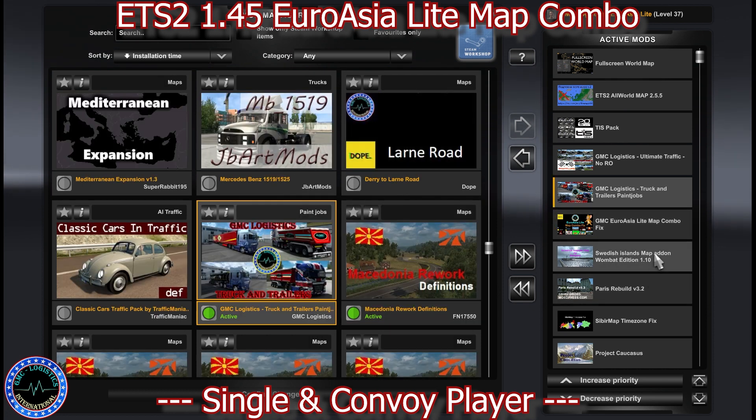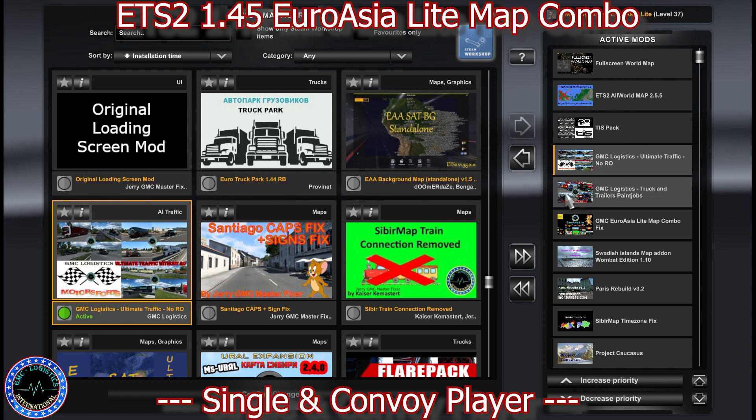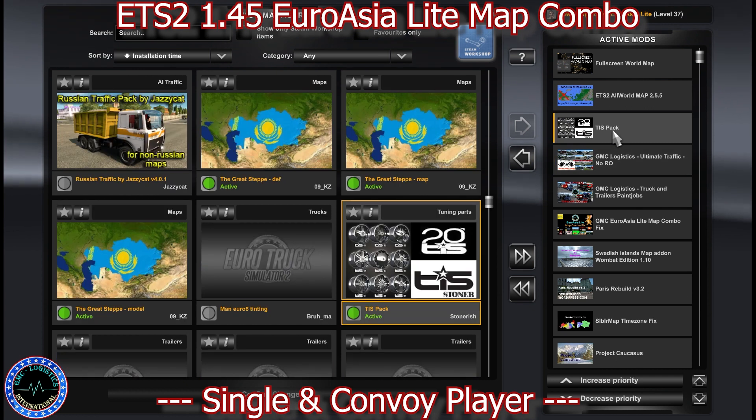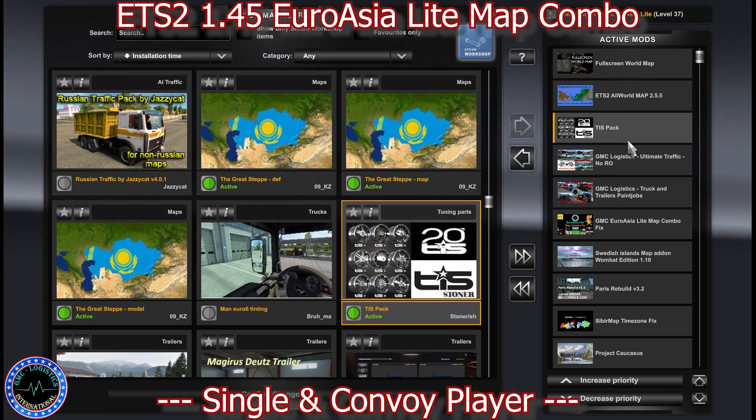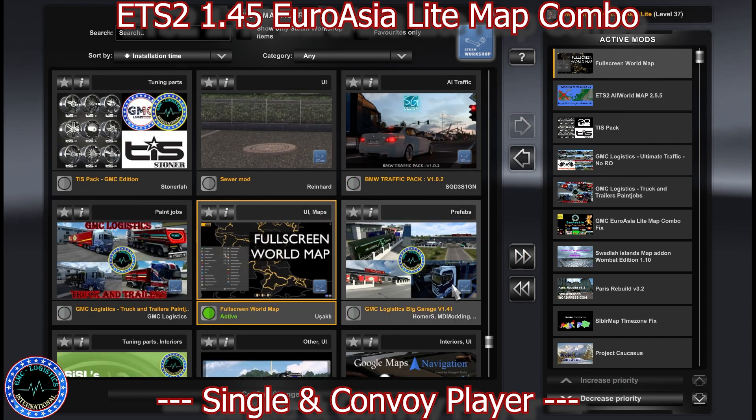Then we have trucks and trailer paint jobs, GMC Logistics Edition, GMC Logistics Ultimate Traffic with no Romanian pack (that is included in the ROEX media file), FTI Spark Vice Tonerish, and then of course the ETS all-world background map without EAA, and the full world screen map.